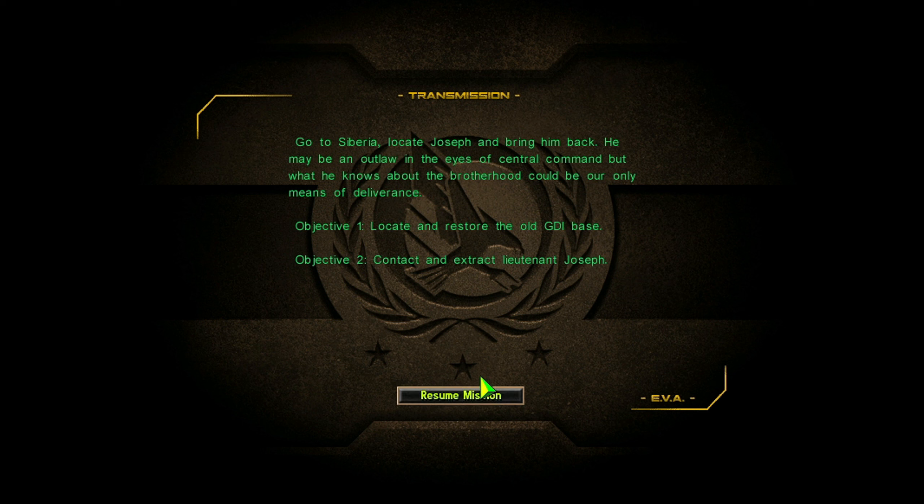Go to Siberia, locate Joseph and bring him back. He may be an outlaw in the eyes of central command, but what he knows about the Brotherhood could be our only means of deliverance. Objectives: Locate and restore the old GDI base. Contact and extract Lieutenant Joseph.